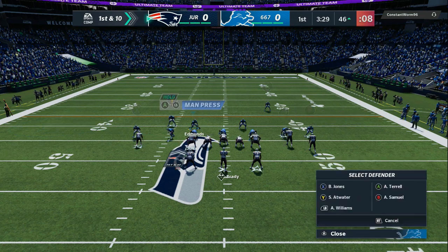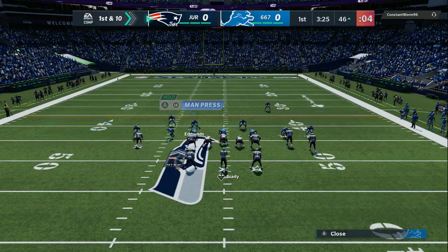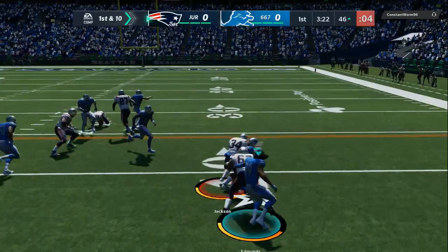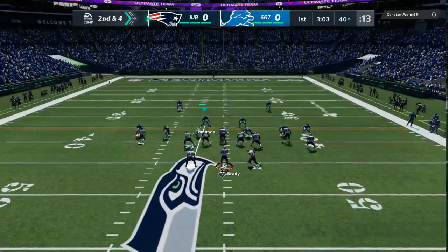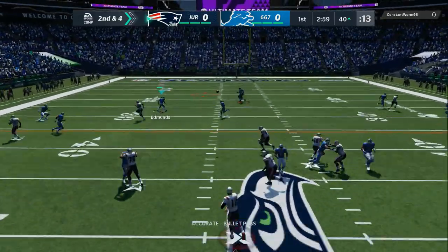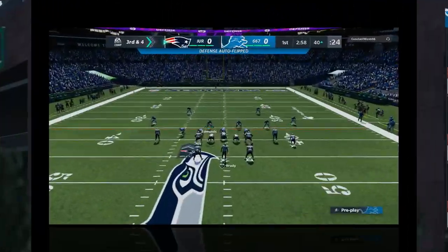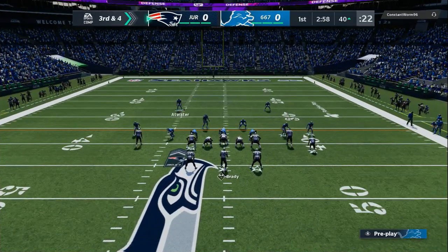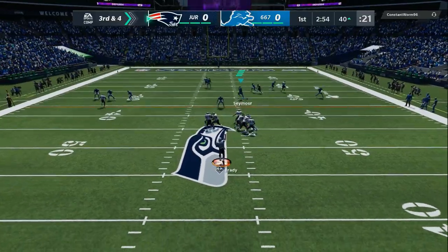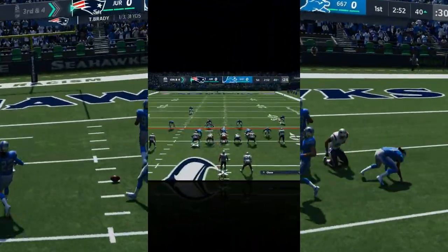I like to set my flats to 10 to start the game off and I will up them if I have to. Now, that's a linebacker on the line of scrimmage, but he gets the audibles like a defensive lineman. I like to have auto flip on. One thing that I would do is either spy the guy on the line of scrimmage, as you can see off to the left.